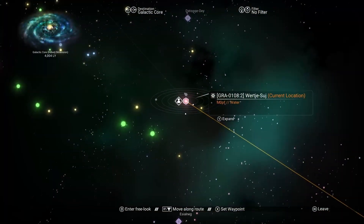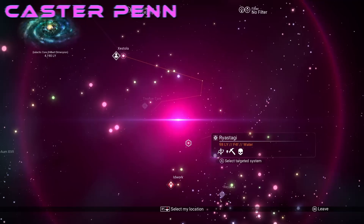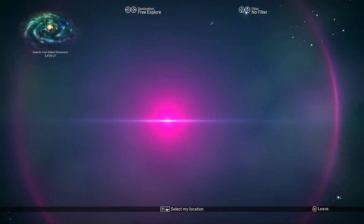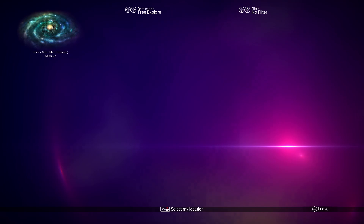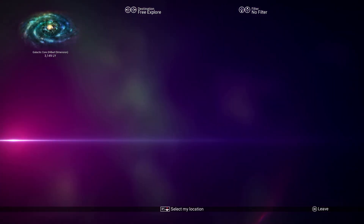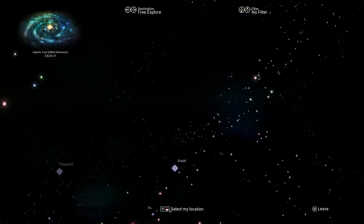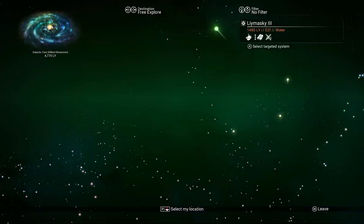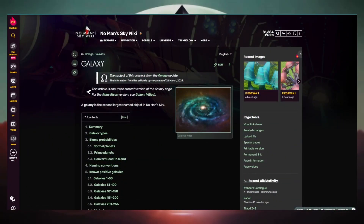Hello everybody and welcome back to another video with me Caster. In this one we're going to talk about all things galaxies in No Man's Sky. Did you know there are 256 galaxies in this game with 18 quintillion planets within them? It would take you 585 billion years to discover all those planets.